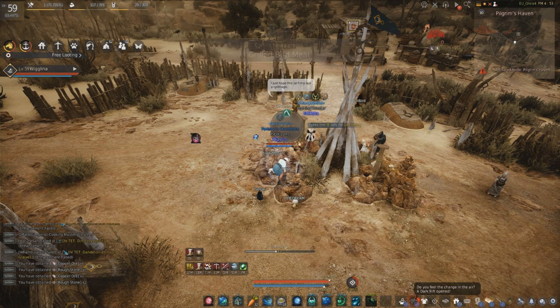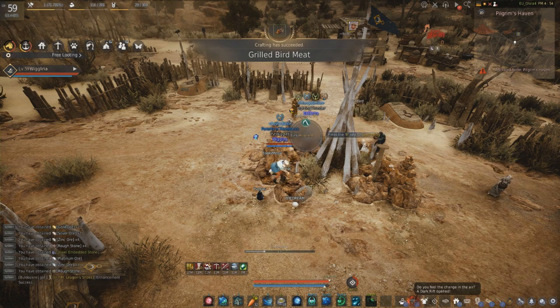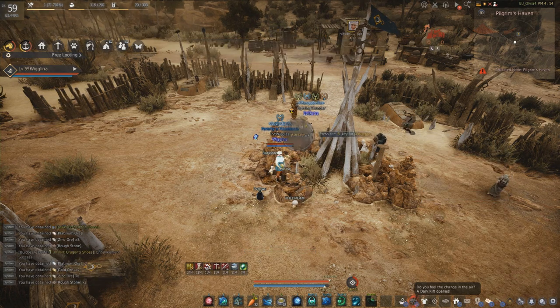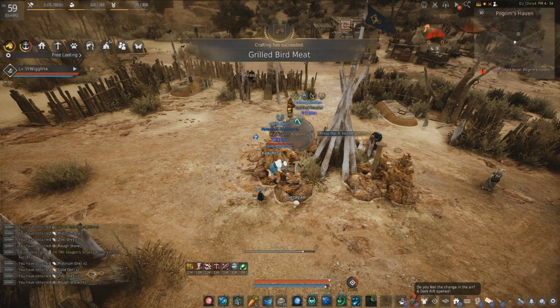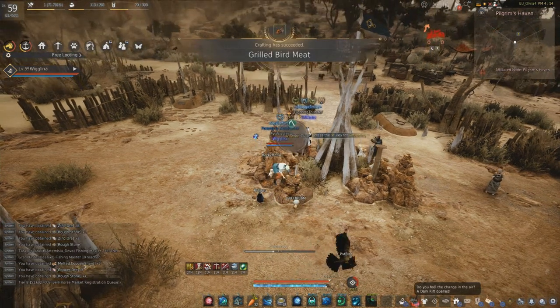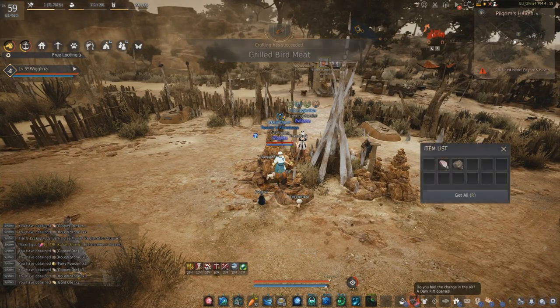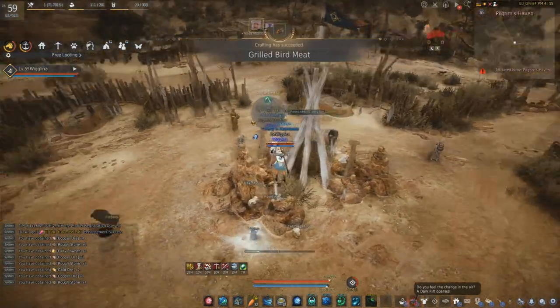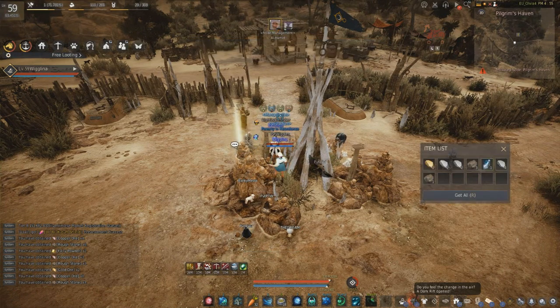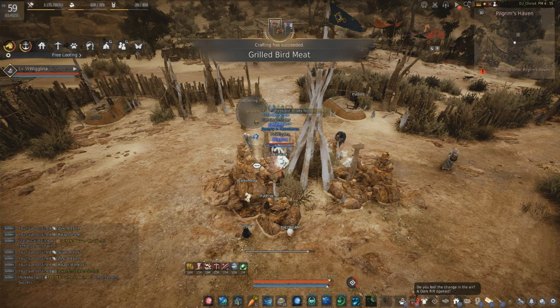If any of you don't know what Pilgrim's Haven is, it's a location in the desert — very close to the beginning of the desert so you don't have to travel in very far to get to it. The reason people go there is because you can gather a hell of a lot of rough stone there fairly quickly. I picked up a couple of magic pickaxes I had in my inventory.